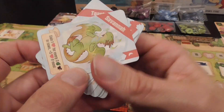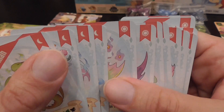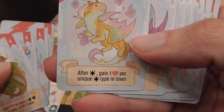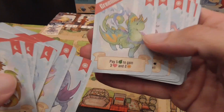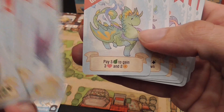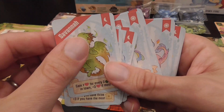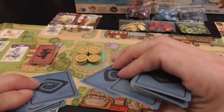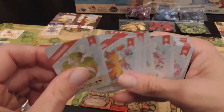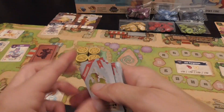These are used to score, and there are two kinds — the ones with the moon and the ones with the sun. The sun ones can be scored during the game, whenever the condition applies, and whenever you want to trigger that scoring, whenever you think is most favorable. The moon ones are kept secret until the end of the game, and they score only at the end of the game.